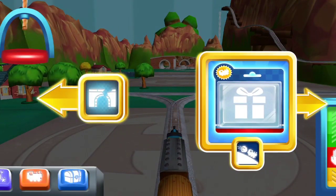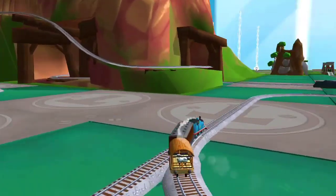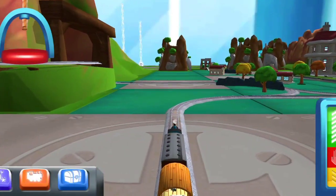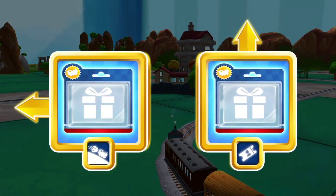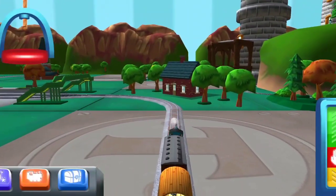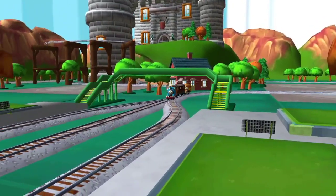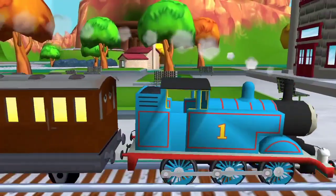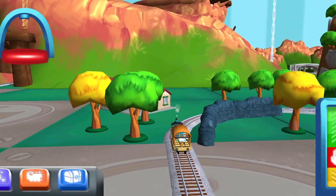Right leads to the boulder cliffs. Forward leads to the town square station. We're almost at the town square. The passengers have all reached their destination. Thank you very much.